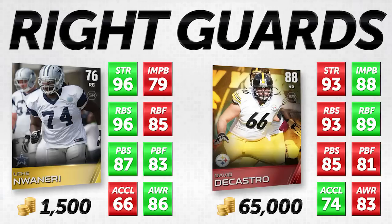He's only four lower in run block footwork than a card that is about 60 times as expensive. His acceleration is eight lower and his impact block is nine lower, so he's not going to be knocking a lot of guys over. But overall, this card is absolutely ridiculous for 1,500 coins. It's one of the best budget cards I have come across. I have no idea who this guy was when I was looking through these cards — I just came across it and was like, wow, look at those numbers. I was absolutely astonished to see that he was this much better than David DiCastro in so many areas.